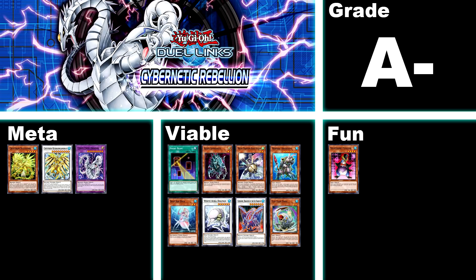No breaks on this A train — we've got box number 40, Cybernetic Rebellion, A-. This box contains almost all of the Crystron archetype, which is currently a tier 3 meta deck, as well as some cards used in another tier 3 meta deck, Cyber Dragon. It contains Alien Ammonite, Mecha Phantom Beast O'Lion, Deep Sea Diva — watch closely when Xyz is released — White Aura Dolphin, Gungnir, Flip Frog, some great Mermail support, and Night Beam. The only reason this box is an A- and not an A is that it's not exactly free-to-play friendly, and you still have to fish for a couple more Crystron cards from a later box.